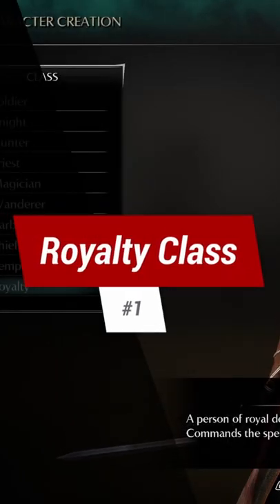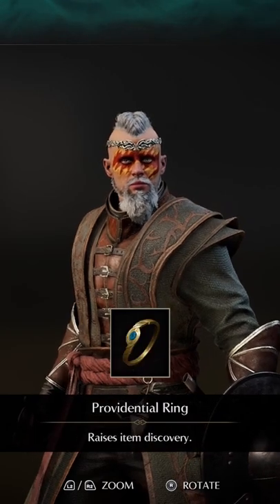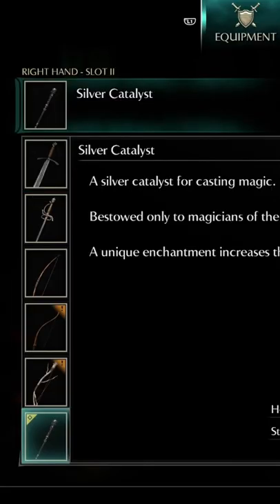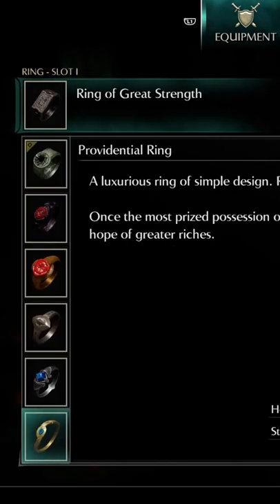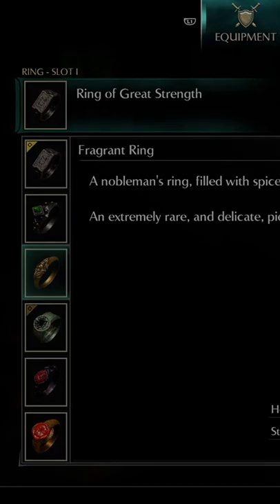Number 1: The Royalty Class. The Royalty Class is considered easy mode in the game. By choosing it and the right starting gift, you can start the game with Soul Arrow, a Silver Catalyst which raises max MP by 20%, a Silver Coronet which also raises max MP by 20%, a Providential Ring for item discovery, and a Fragrant Ring which restores MP.